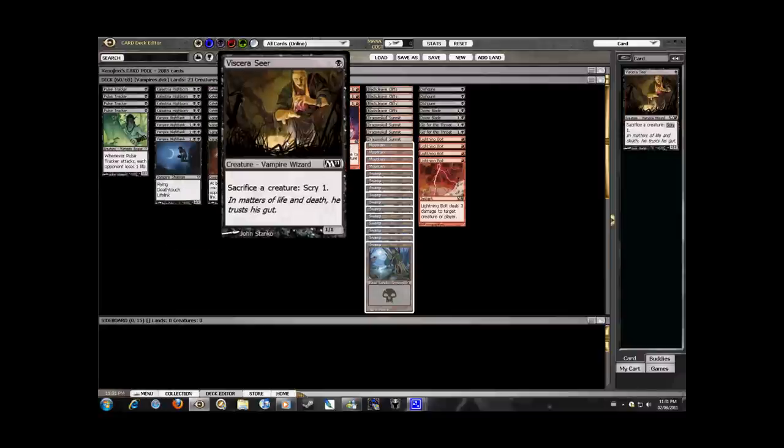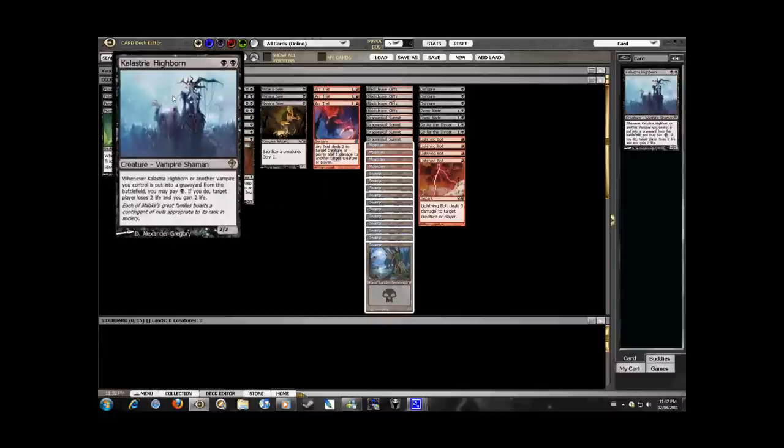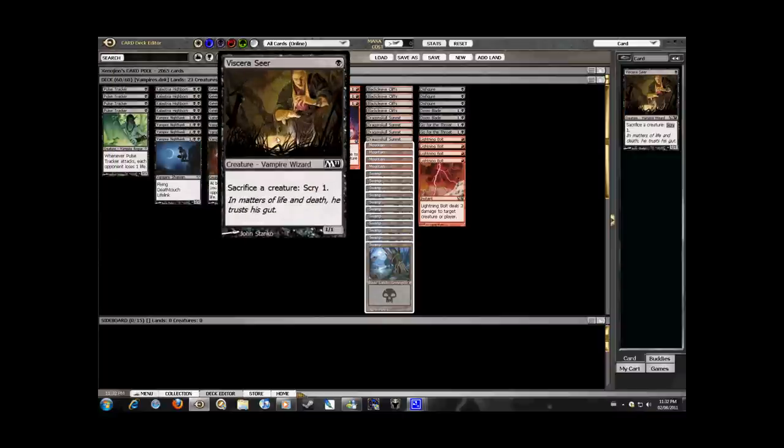The next card is just great in this deck and solves a lot of problems with its creatures, as well as pulling off some great combos. Viscera Seer allows you to get through the deck more quickly and find answers to tough matchups. He also allows you to sacrifice creatures targeted by abilities or spells, or blocked by larger creatures, and get extra use out of them. My favorite use is sacrificing creatures in the late game and using Kalastria Highborne's ability to gain life and kill your enemy, getting through even the toughest defenses.